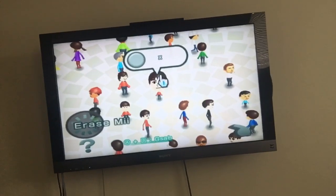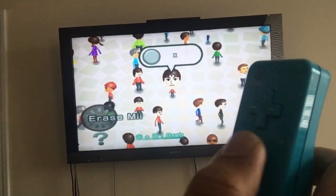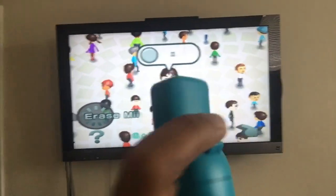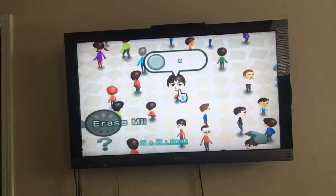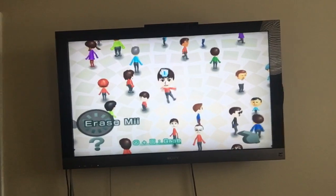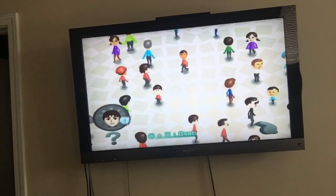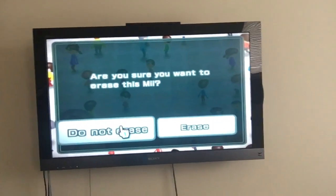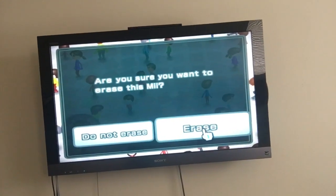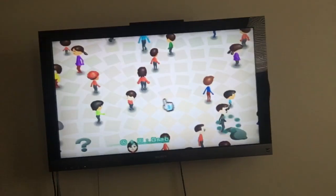Press A and B together — this is the A button and this is the B button. Press A and B together to grab the Mii, then move it to the erase pin. You'll get an option to confirm erase or not, and then you click erase and that Mii is gone.